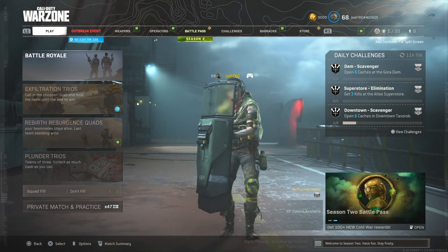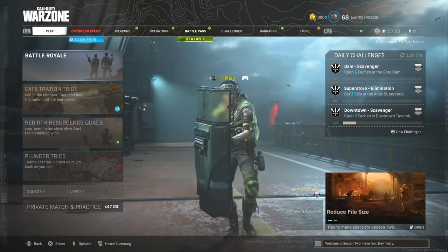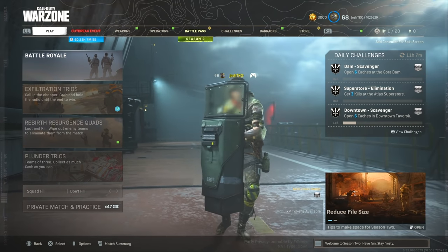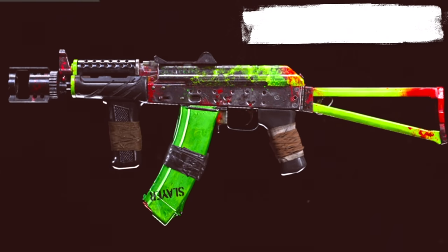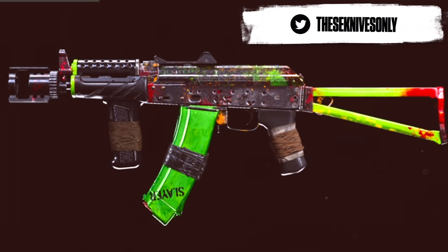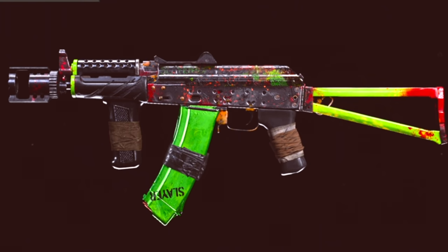Welcome back to another video on the channel. Hopefully you guys are having a great day. So today we finally ended up getting the Samantha or Maxis bundle in the store. In this bundle we got a reactive Z74U variant that actually looks really cool. Throughout the gameplay I was showing you guys the progress on the camo, and that's one of my favorite things from Black Ops 4.